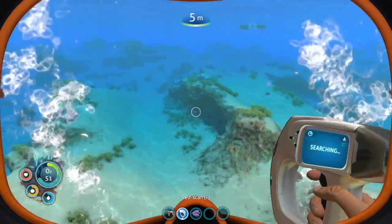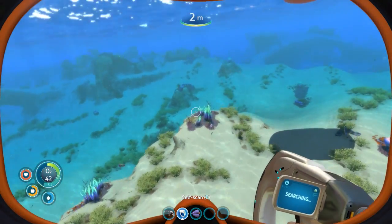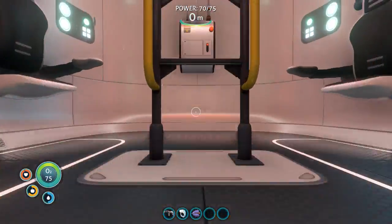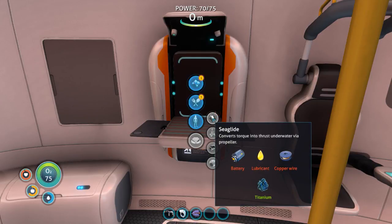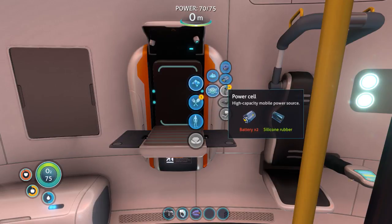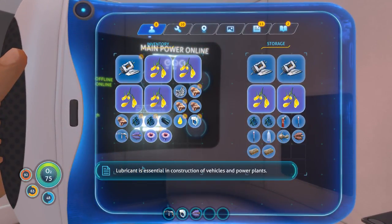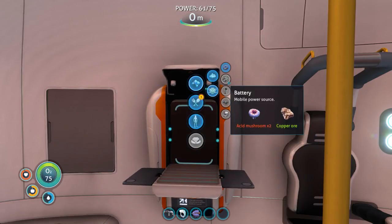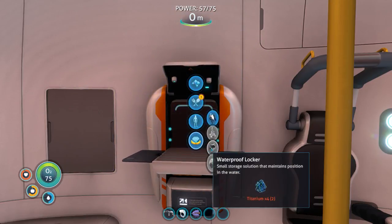Let's head back and see if we can get the seaglide up and running so I can actually swim a little faster. Still don't know where that counter went. Let's see what we need for the seaglide - we need lubricant, battery, and copper wire. I think I have enough to do everything. I need to make the battery first for the lubricant. Grab some copper. And there we have it - the seaglide!